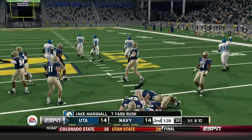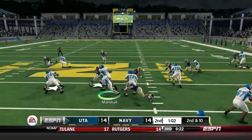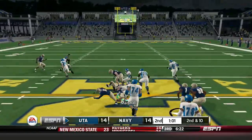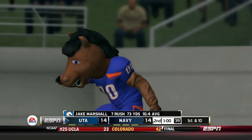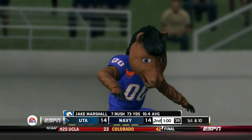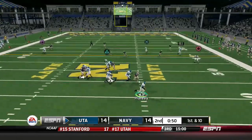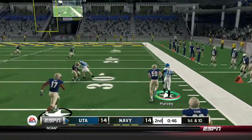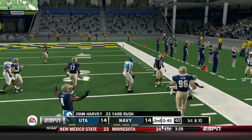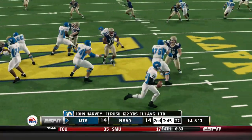Beautiful block in there — seven yards for Jake. Jake is just dicing through that defense for 11 yards. That was some really patient running — looking like Le'Veon Bell out there, waiting for his blockers to set up. He gets a 23-yarder — I should have probably gone out of bounds to avoid the fumble there.